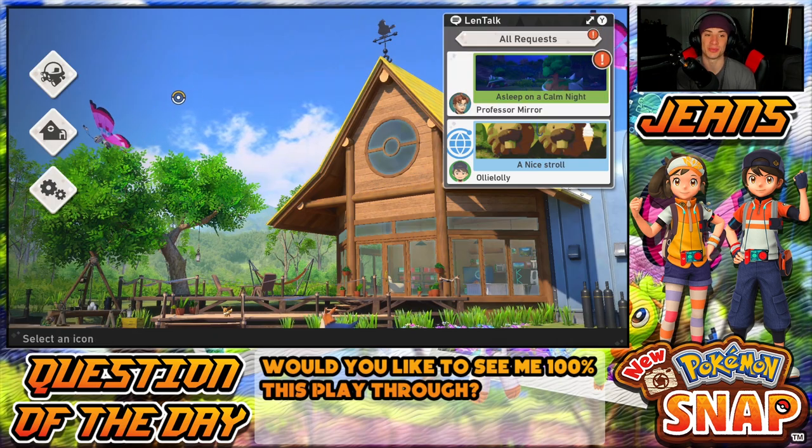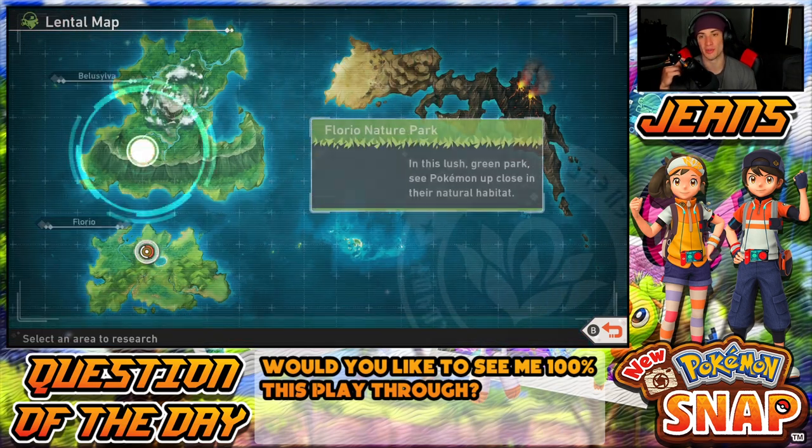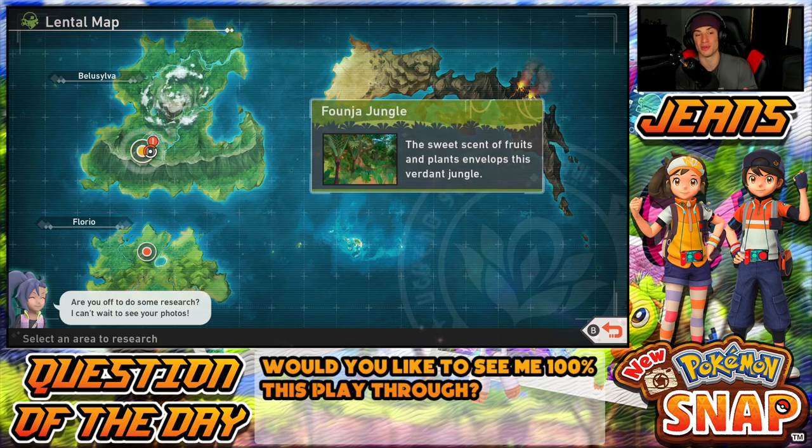Question of the day: would you guys like to see a hundred percent playthrough on this game? By a hundred percent I mean every single photo, every single Pokemon, all top ranks for one to four star Pokemon. Thanks to you guys in the comments for letting me know about the one stars, two stars, three stars, four stars and the ranking system. For a hundred percent we'd have to do all the side quests too, so definitely let me know in the comments.